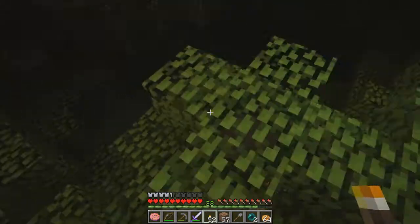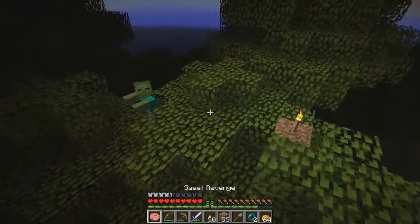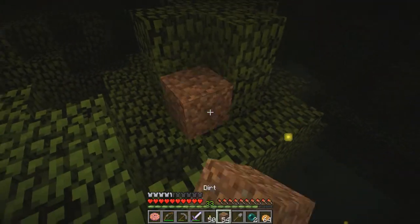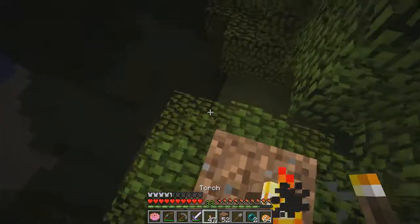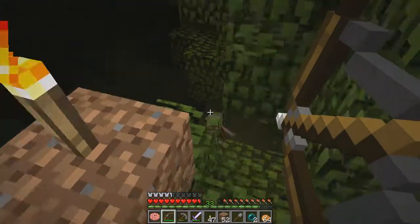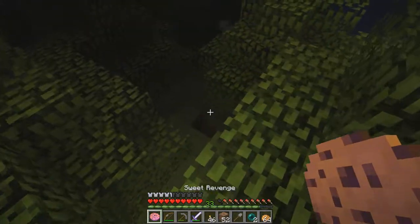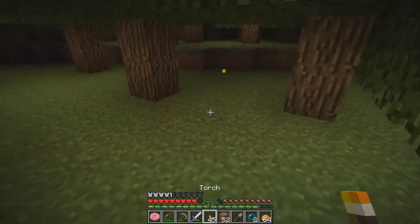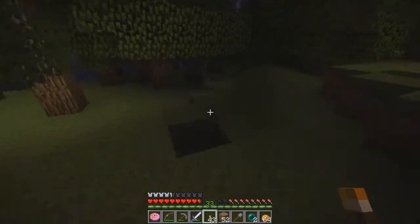There's a sign — I guess we could go read it, see what the map has to say. I just want to secure the surrounding area a bit. There's a skelly — do I have arrows? I was just playing Black Desert and I'm getting a little confused on what resources are available where. We are on the ground now, just securing this area.